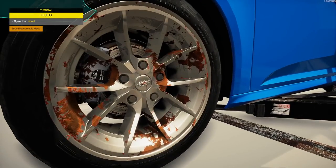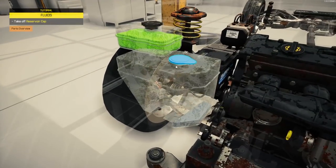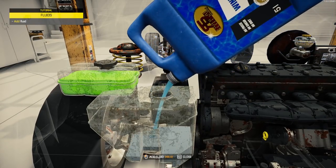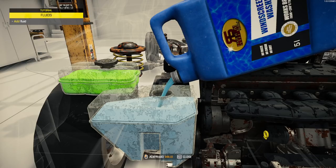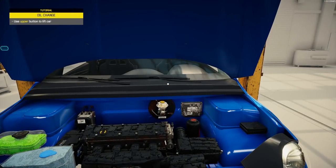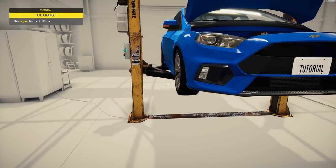This is like Forza-level car detail, just off the bat. Open the hood — we've got a couple more things. Take off the washer cap, add some fluid. Good old classic oil sound, I know that sound very well. Fill it all the way to the top, use the upper button. Raise the lift — same sound from the previous game.